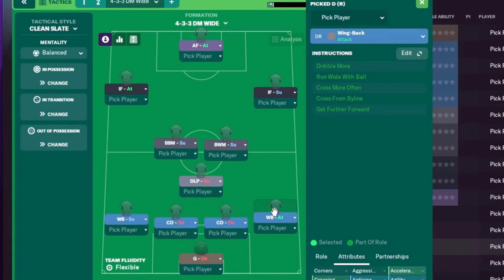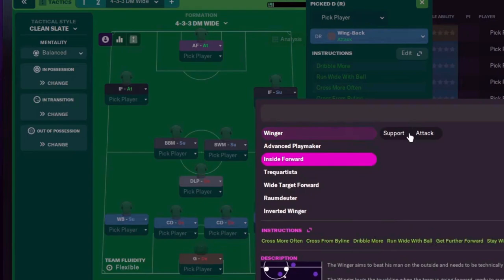Once you've selected it, it puts players in those roles but nothing on the team instruction side — the roles given are pretty generic: winger, winger, box-to-box, central midfielder, support. It's basically a blank canvas to build on. We'll build a 4-3-3 based on aggressive wing backs. On the right-hand side we've got a wing back on attack — he's going to dominate that right-hand side, up and down providing the width and crosses.